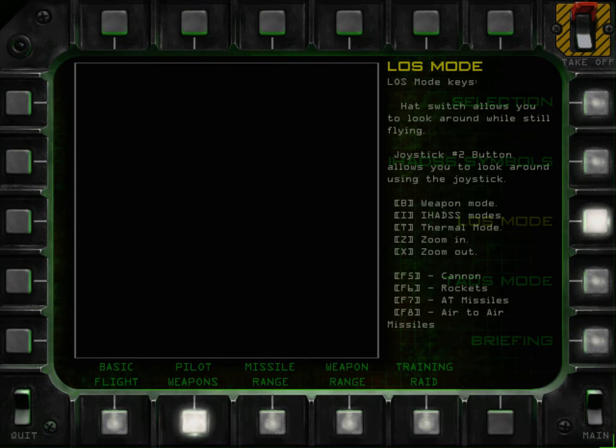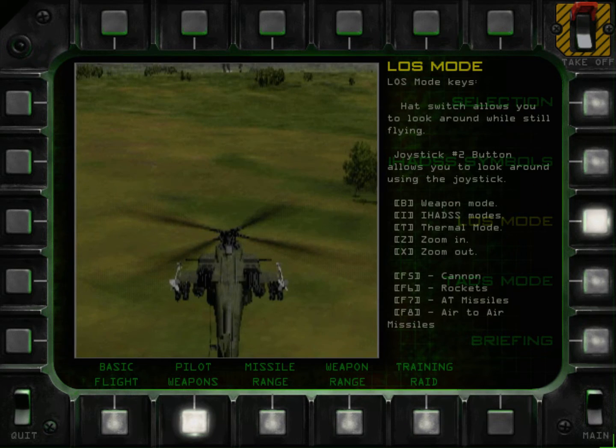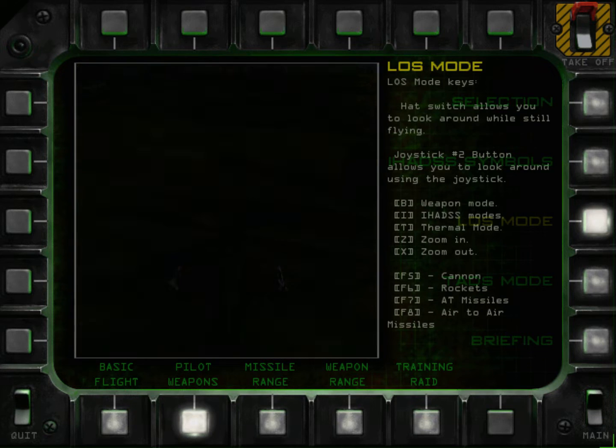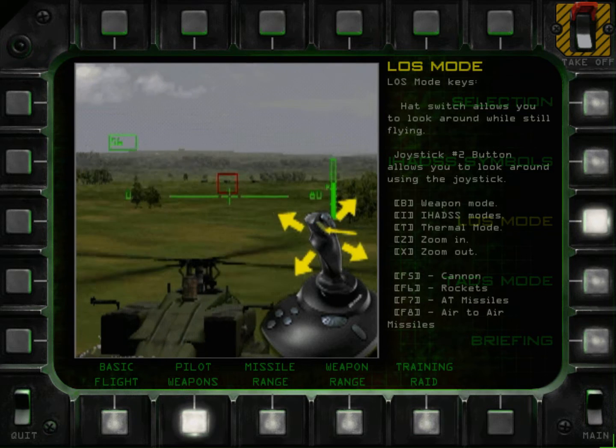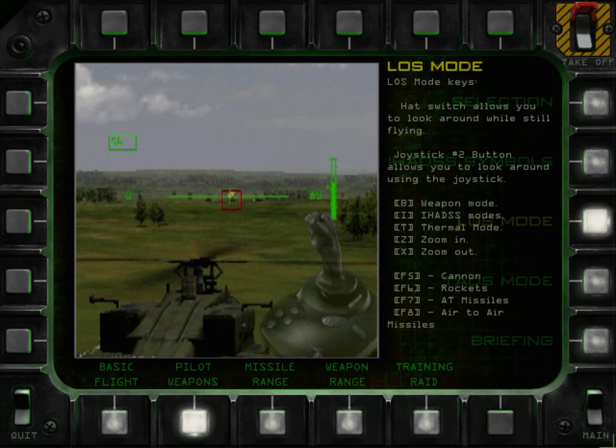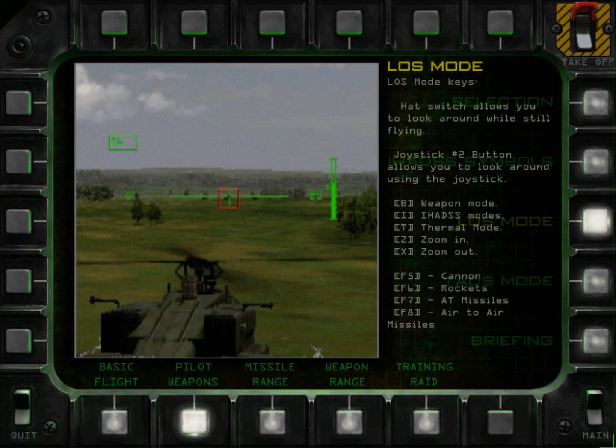In line-of-sight or LOS mode, weapons are aimed at what you are currently looking at. The cannon can fire at any target in your field of view, but the rockets are limited to a small forward-facing cone. You can move your sight independently of the helicopter's flight path using the hat switch, or by holding down the number 2 joystick button and using the joystick to move your point of view.